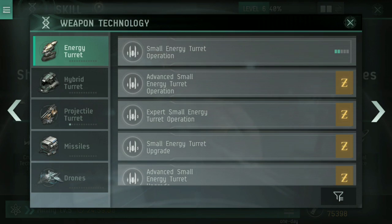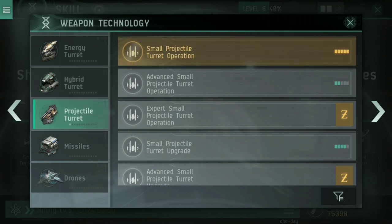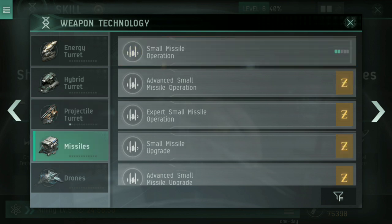If you're using energy turrets, go for energy. Hybrid if you're using railguns. Projectile turrets if you're using Minmatar autocannons and howitzers. Or missiles if you're using missile pods — that should be self-explanatory. They're all very similarly named.